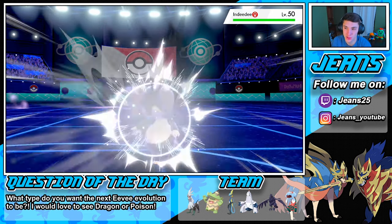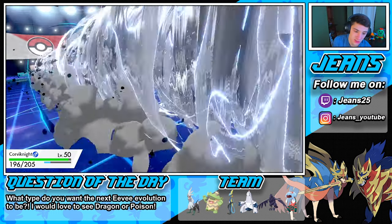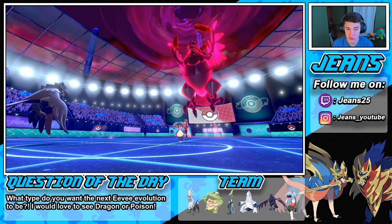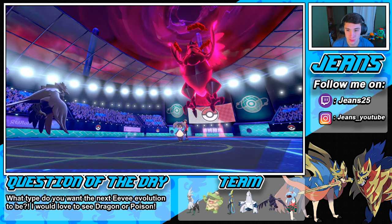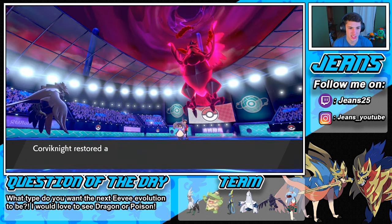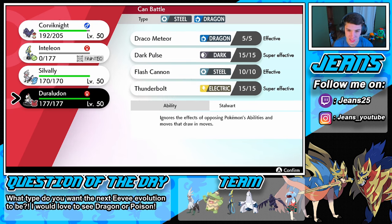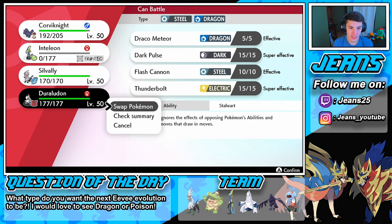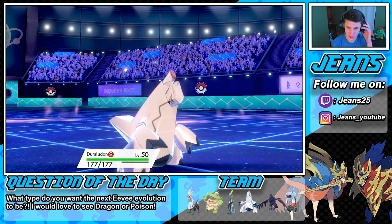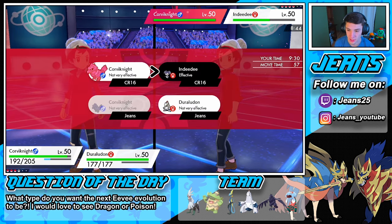Iron Head pops off doing a little damage to Indeedee, and now we pop out Duraludon. I think going into Duraludon and Max Lightning on Corviknight is the play. We have Assault Vest for Indeedee's Psychic. We go into Max Lightning and save Silvally for the back since it's Choice Scarf — we want that speed advantage later to outspeed someone and take them out. Let's go for Iron Head then set up Tailwind next turn. We have two more turns — Reflect has seven turns left with Light Clay.